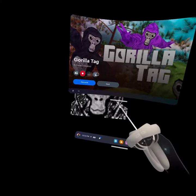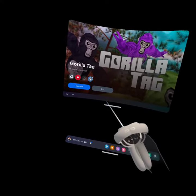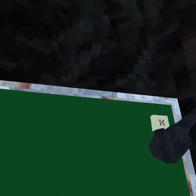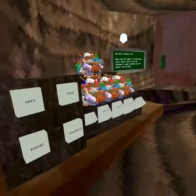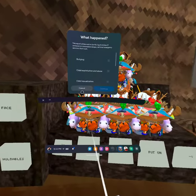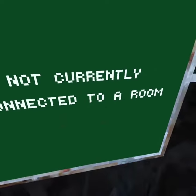You get into Gorilla Tag. Once you see the monkey, you open your access menu. Once it disappears, you spam the report button. And then if you go to the right, you'll see this and then that. Press the report button again.